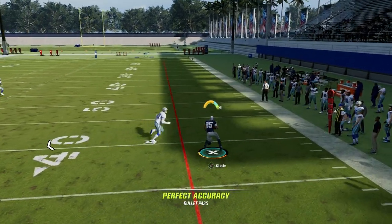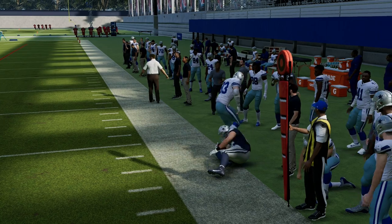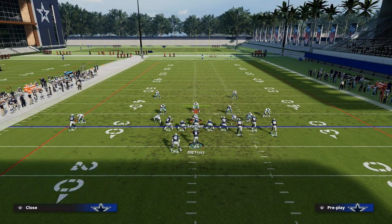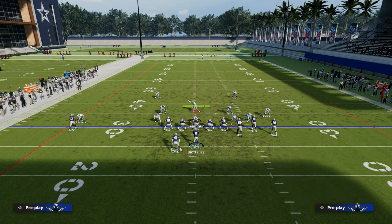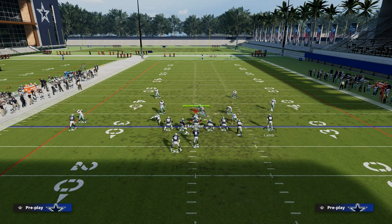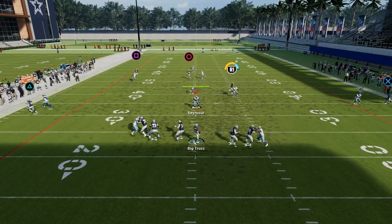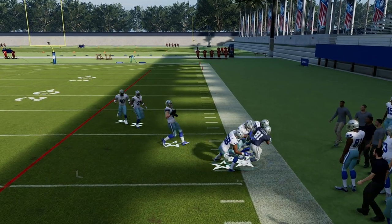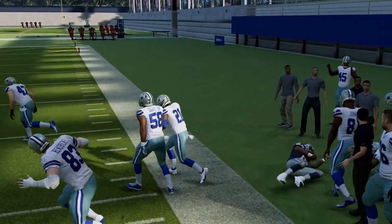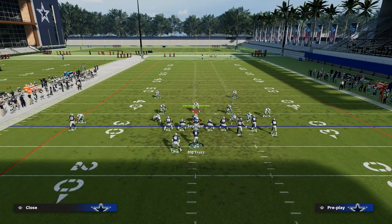Our first read is a quick pressure release — a quick out to the right side. The beauty of this slant-post combo is it's really effective at attacking man coverage. We've got at least two or three routes that are very effective against man. This slant route is super effective against man coverage, and the out route will pull out any zones so you can throw that slant right into that little pocket.